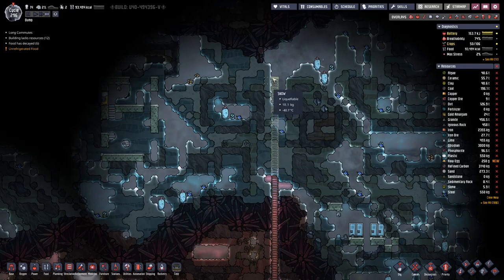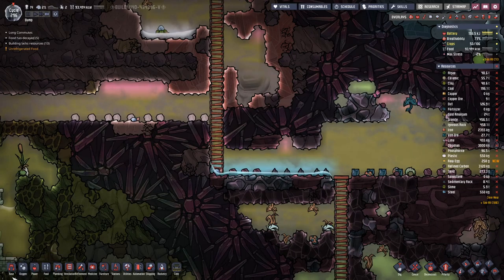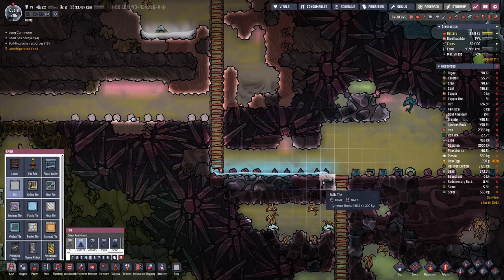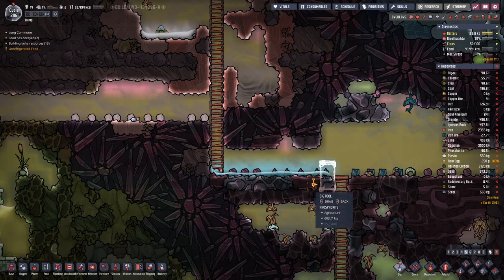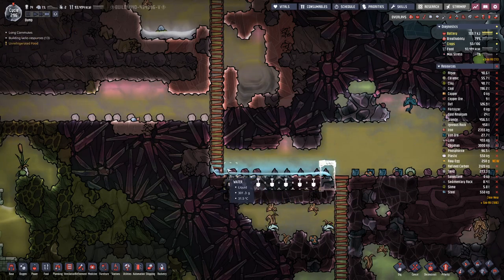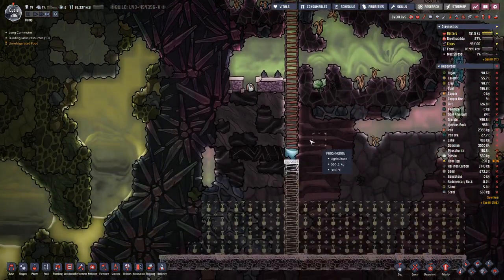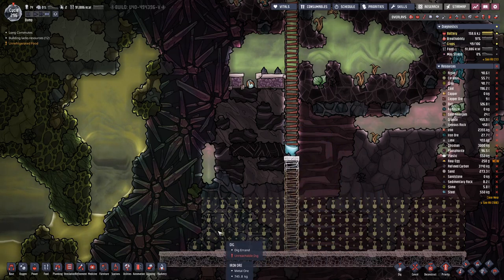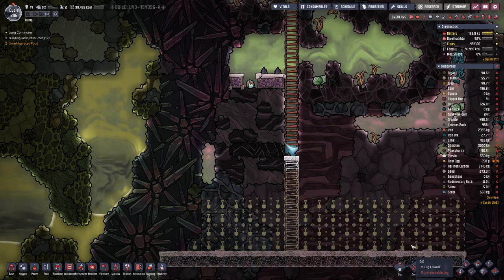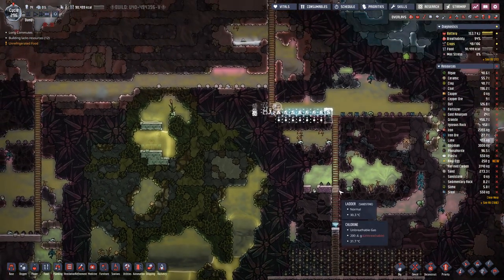From up here, we potentially have water that can melt, and we do not really want that to drip in here. That's collected. Down here we have too much, but eventually when we get all the way down and take this out, it should solve itself.